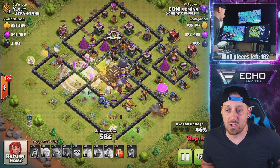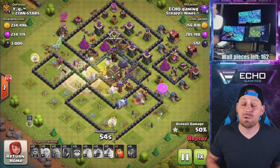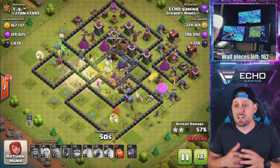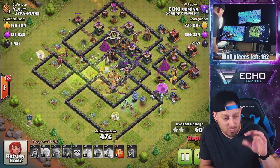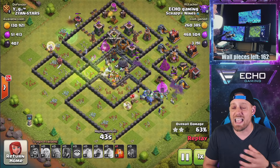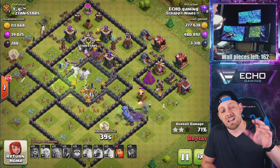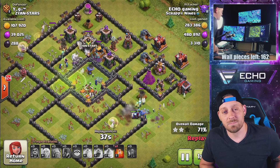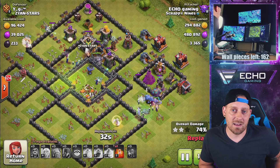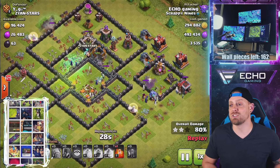They dropped it like it was hot, straight through the core of the base. We dropped the Heal spell and had the Rage spell on them, and now even the Healers are rejuvenating them, getting them ready to push through the base. My voice literally for two weeks has been kind of gone — it's not 100%. So when I crack, no, it's not puberty. I've gone through that a long time ago. It's just a weak voice for some reason. But check out these Witches and Bowlers spanking the base.